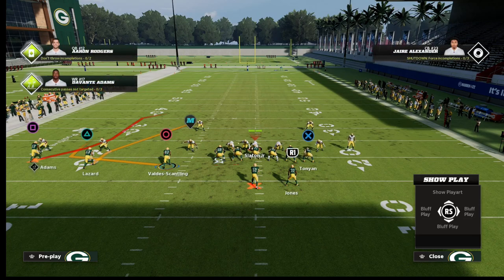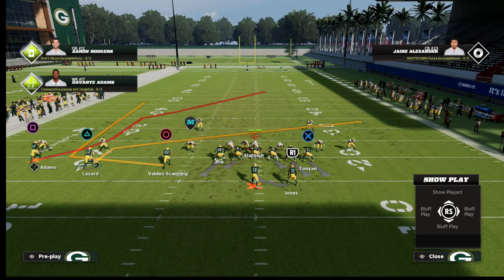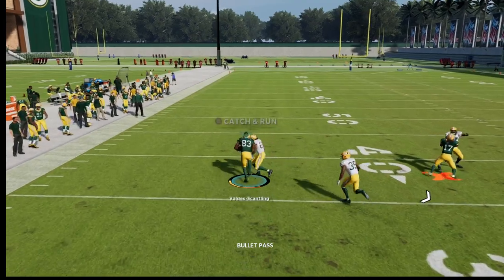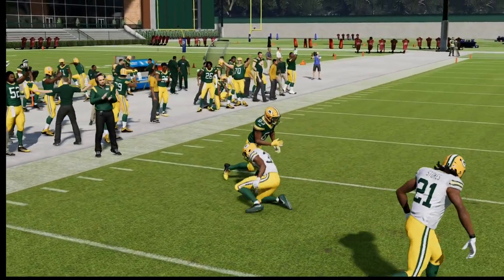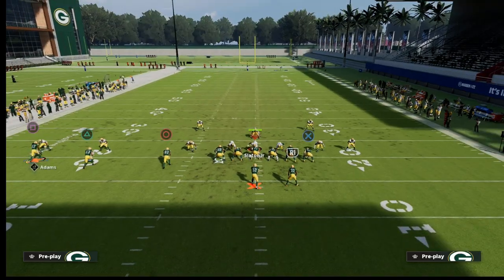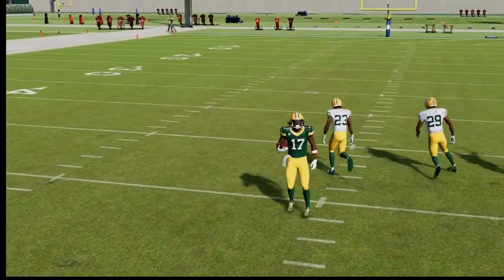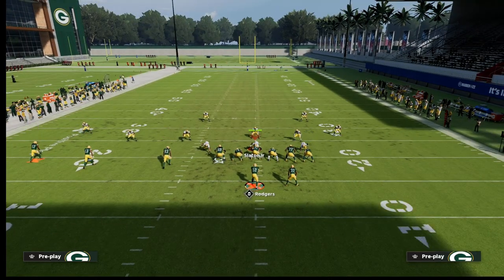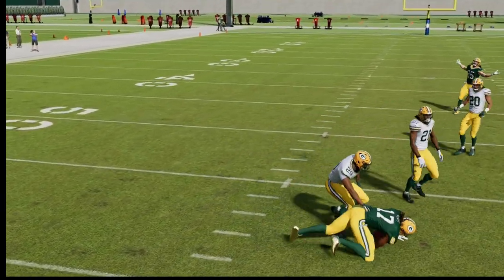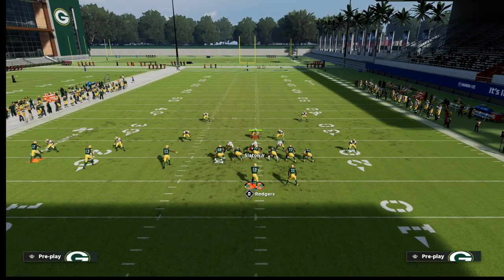Another quick tip: if you want to leave the wheel route, take the slot receiver and put him on anything to the inside — a slant, whatever. What you'll notice is the wheel is really helpful for beating the blitz because if they're running purple zones, those will suck inside toward the post. If they're running hard flats, the wheel can still get open. That money post route right in the seam stays open. You can literally just streak the tight end, snap the ball — one of the easiest money plays in the game.